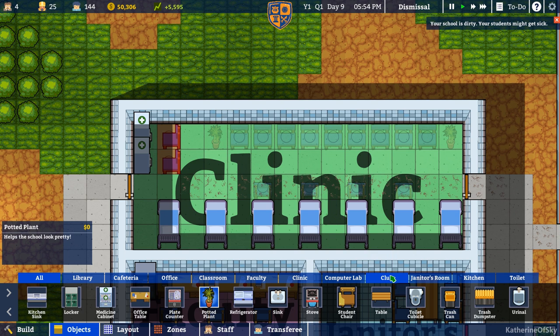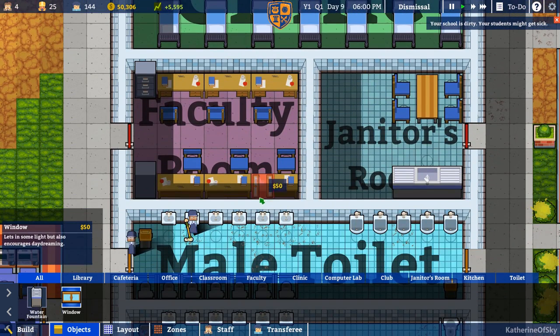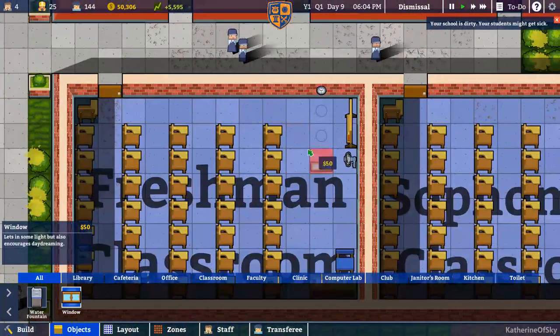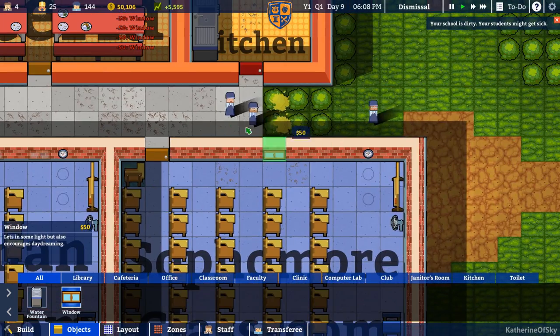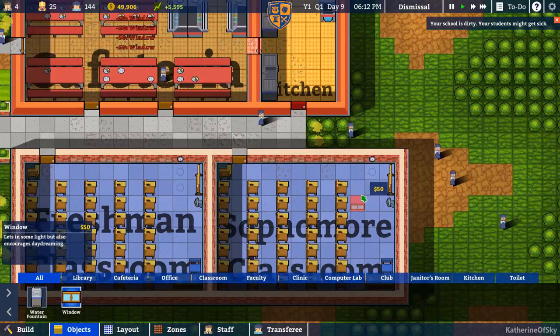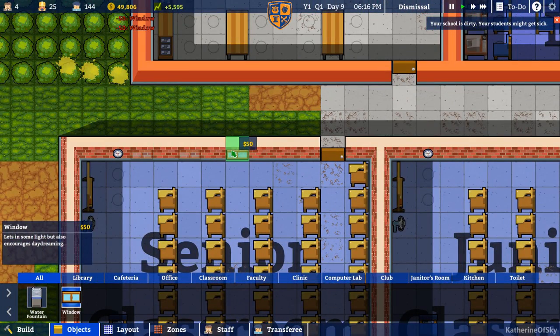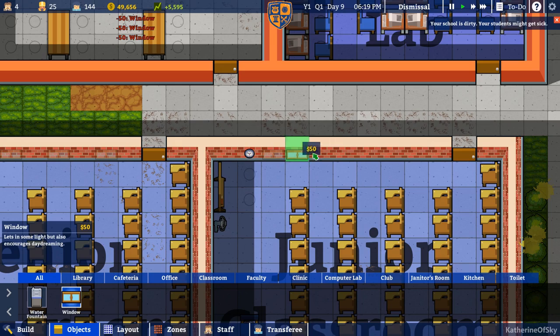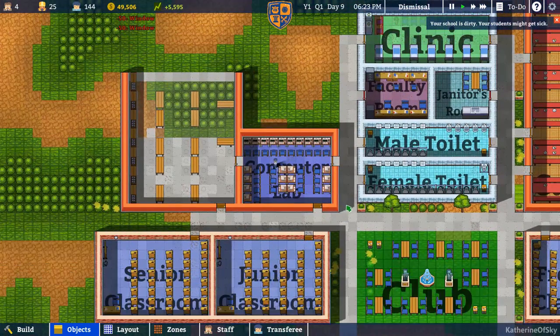There's a stove. There's another trash dumpster if my other one gets too full — I don't know how to tell that. Oh my god — windows! There are windows. Yes, there shall be windows everywhere because we love windows here at our school. We shall not have no windows because life would be worse without windows.